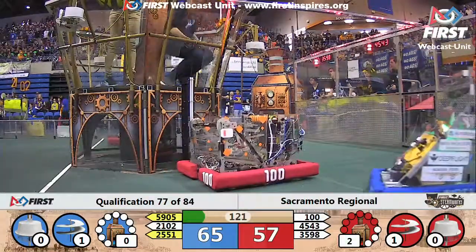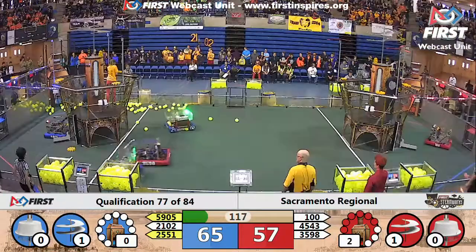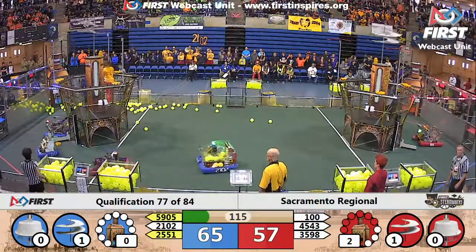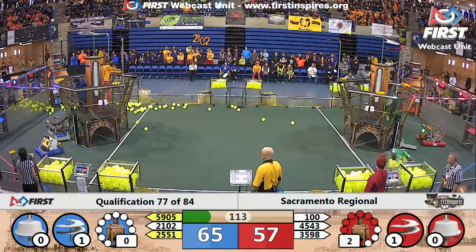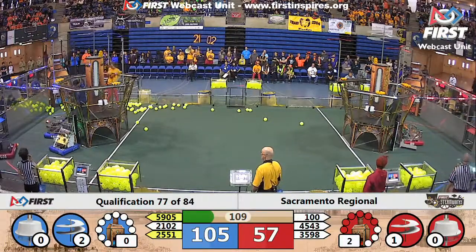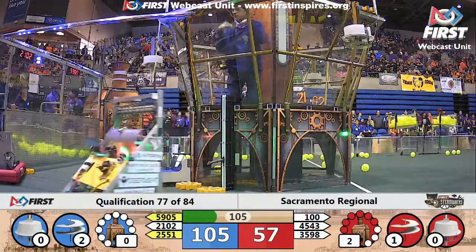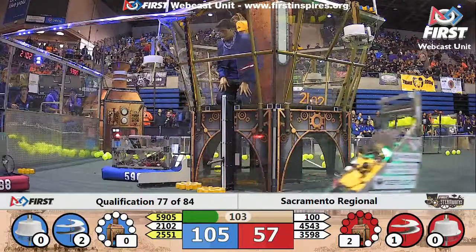Penguin Empire is grabbing a gear from their human player — it's in their machine and they're on their way back. With one of their rotors spinning, the red alliance has scored two KPA pressure points already, putting them at 57 points. Now the blue alliance has their second rotor spinning, putting the blue alliance up to 105.